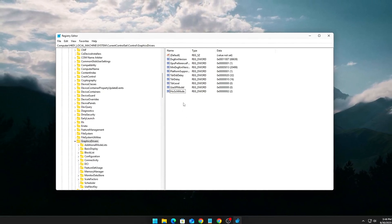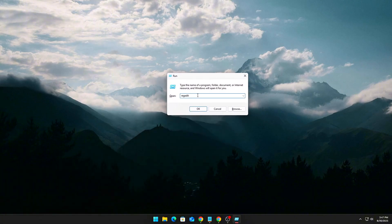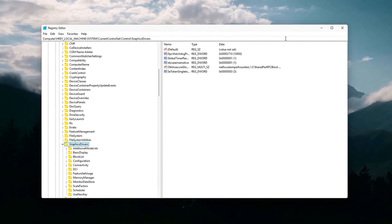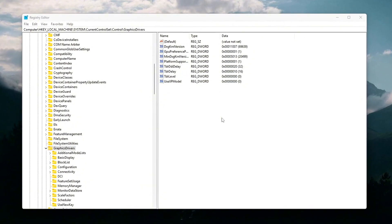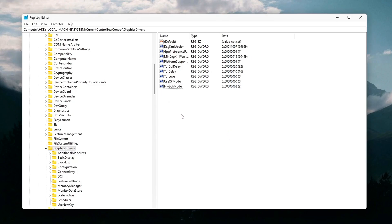For NVIDIA, here's the registry tweak: Press Win + R, type RegEdit, and press Enter. Navigate to the appropriate path, right-click, select New > DWORD 32-bit value, and name it HwchMode. Set the value to 2. This enables Hardware Accelerated GPU Scheduling (HAGS), so frames bypass some of the driver's internal buffering, giving you a few milliseconds faster frame delivery.